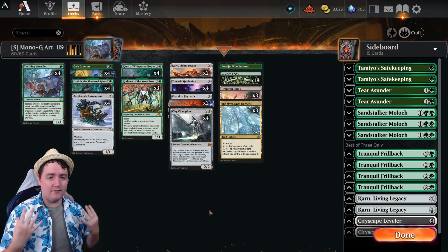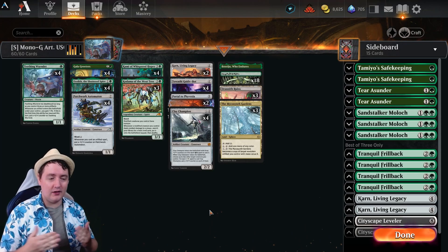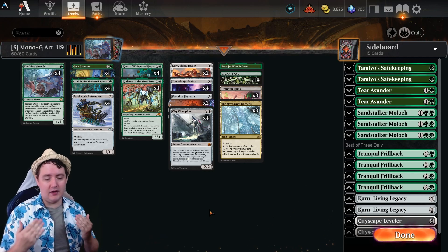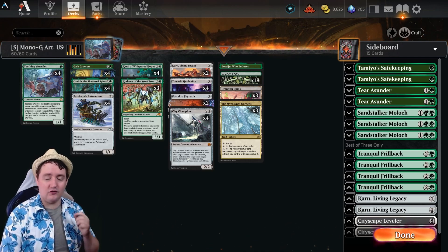Mono Green Artifacts presents a very strong way to do two strategies: develop large creatures and a little bit of a board state, but then just end the game with even larger creatures and continuing a recursion of them. Starting off, we have the Teething Wyrmlet. Every time we play an artifact, this is going to get bigger by plus one plus one, and we're going to gain life, which is fantastic.